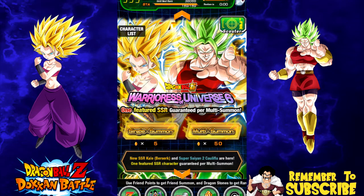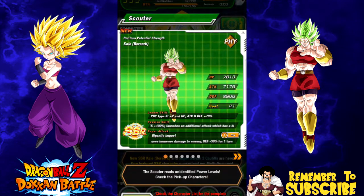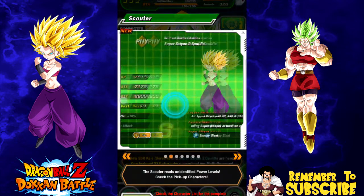I'm going to be doing two multi summons on the Universe 6 banner, because I really want Kale and Caulifla. Personally I really want Caulifla - she's just a really badass character and a really good unit. I'd also like Kale because she does immense damage. She's not optimal optimal, but she does do a lot of damage overall, so I definitely will use some Elder Kais on her if I grab her.